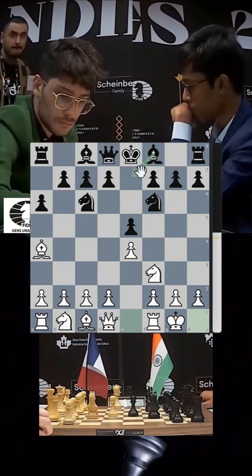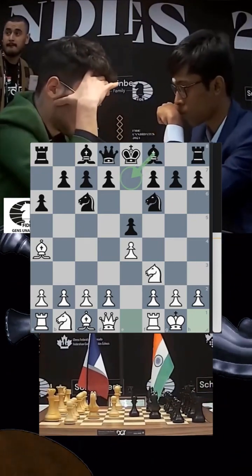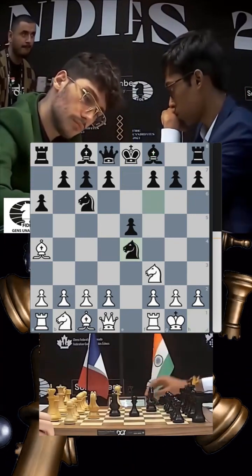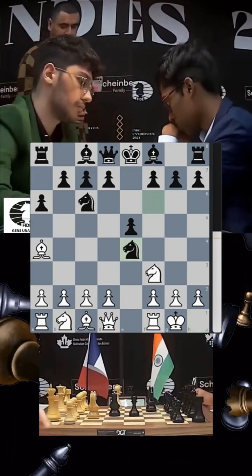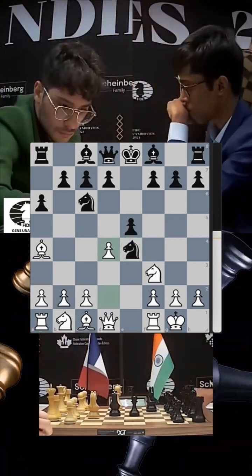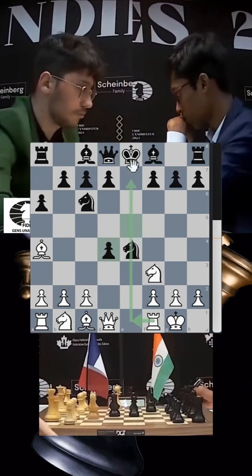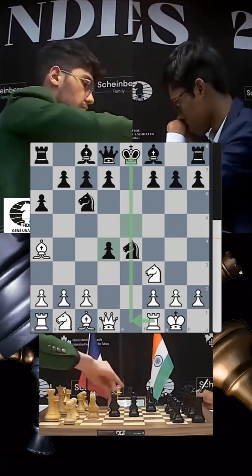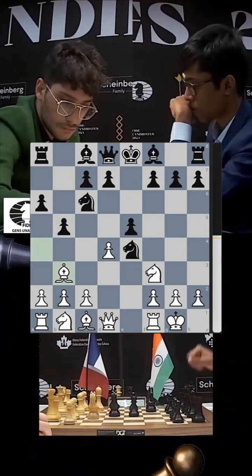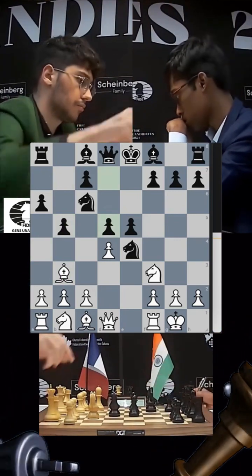Bishop e7 would lead to the closed variation of the Ruy Lopez, but Pragnananda chops off the pawn on e4 — this is known as the Open Ruy Lopez. It's a risky pawn to take because now white plays d4, and if you take there you are in trouble as that opens up the file. That's the reason why Pragnananda goes b5, the bishop retreats to b3, and he puts his pawn in the center.